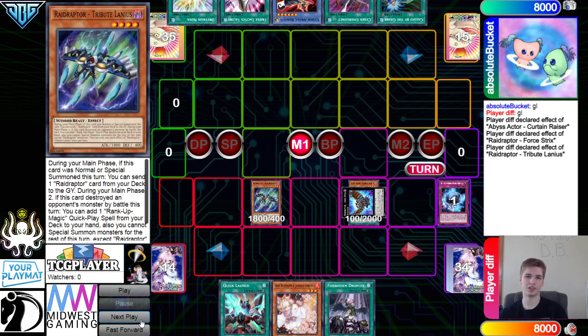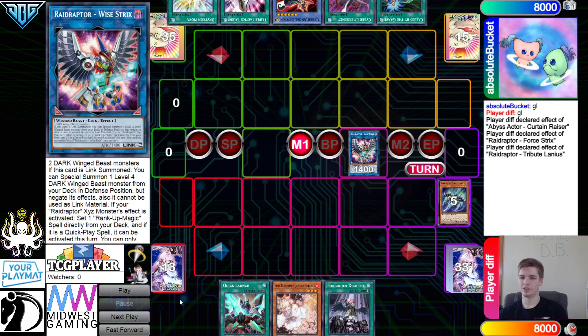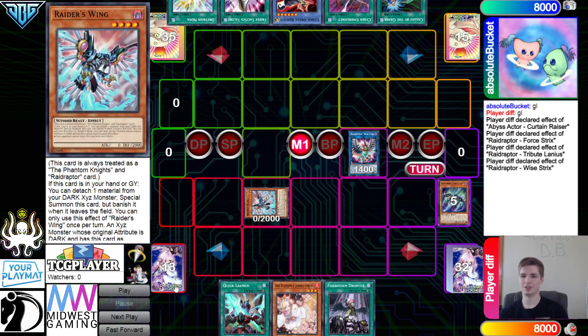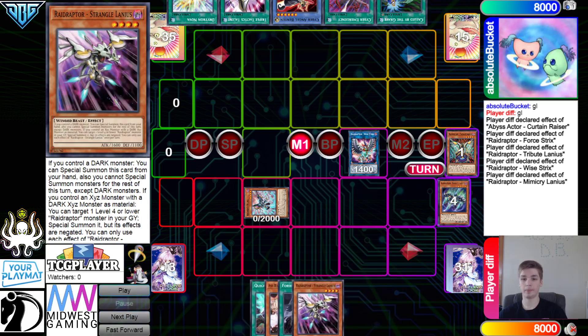They go ahead and grab the tribute normal summon effect, then this Foolish Burial — I know this also has a search effect. During your Main Phase 2, if this card destroys an opponent's monster by battle this turn, you can add a Rank-Up. Okay, so that second effect's not really that good. You can banish it to search, then summon Wise Tricks — Wise Tricks effect activates.